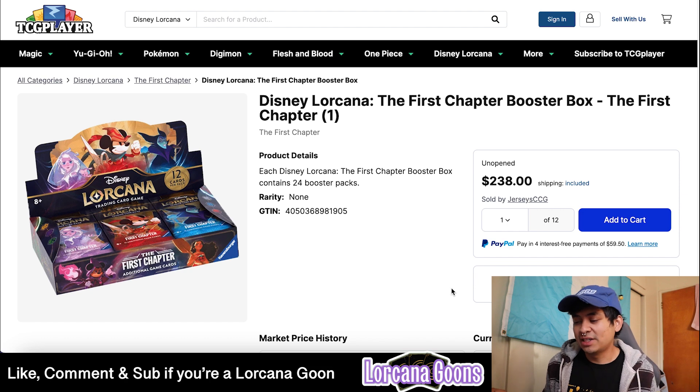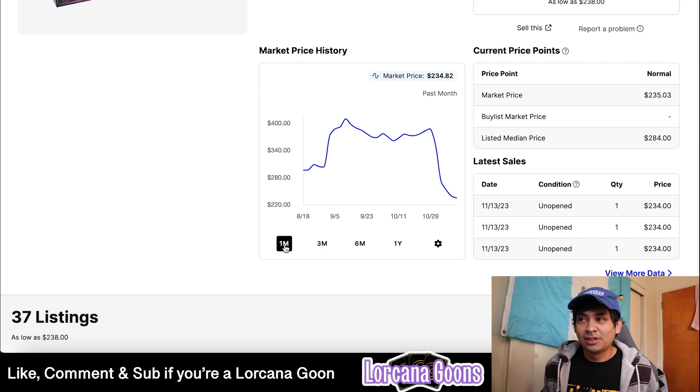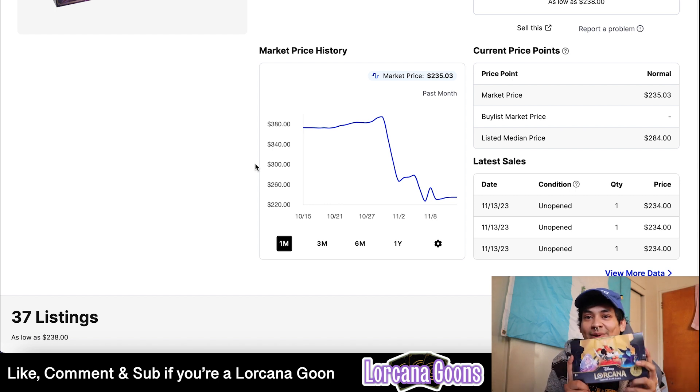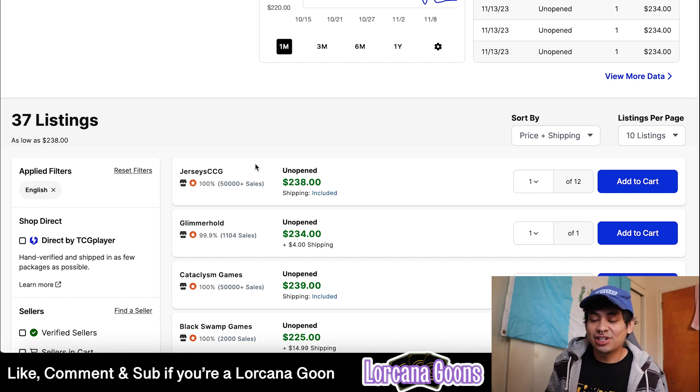Let's get into these numbers and prices, because that's what matters — you want to be able to afford the game. Right off the bat, the Disney Lorcana First Chapter booster box on TCG Player is still in the $200 range. MSRP is around $150, but commenters on the last video said they found boxes as low as $120. I ended up haggling for around $210. On TCG Player the lowest is about $238 shipped, from Jersey's CCG.